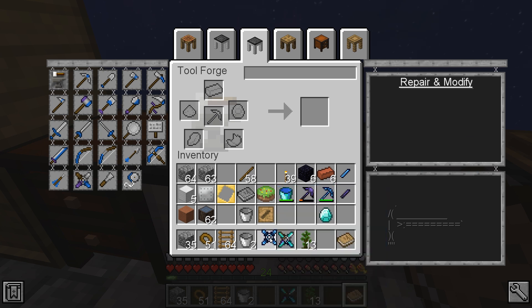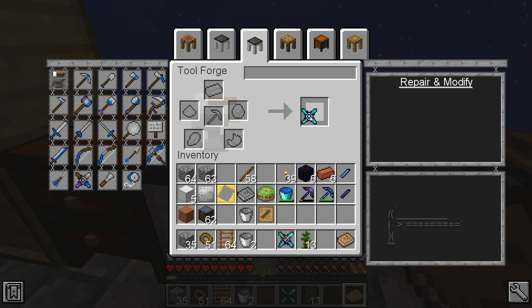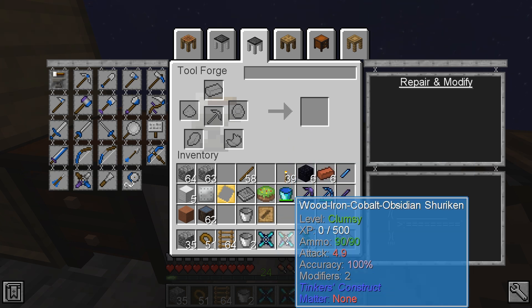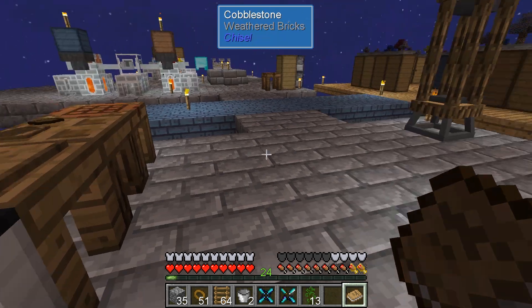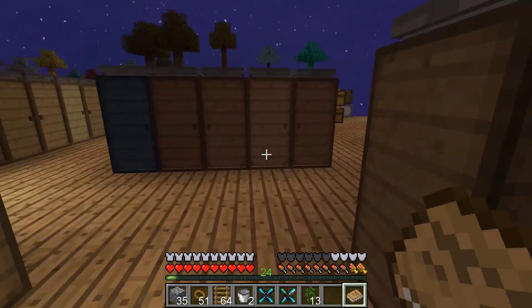That gives it the diamond ability. How's that durability doing? It more than doubled it and gave me a nice damage increase. I'm just going to keep with that and we'll reinforce it a couple of times.